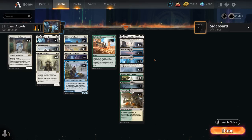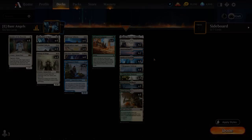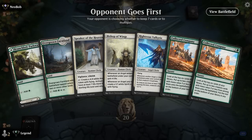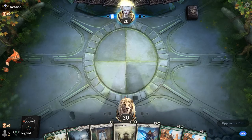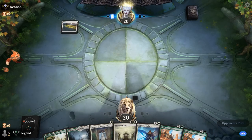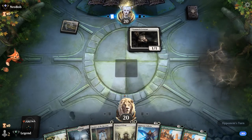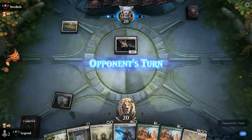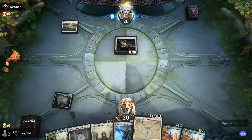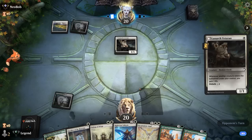So that's the deck — now let's jump into some games. We're on the draw. Hand has potential, I'll try it. Opponent on a turn one Lunarch Veteran, so probably a mirror match. If we can cast back-to-back Company, we have a decent shot in the matchup.